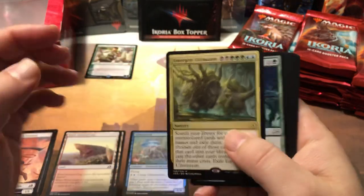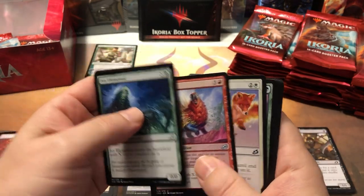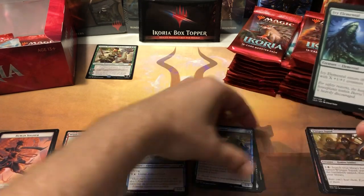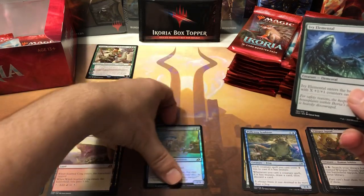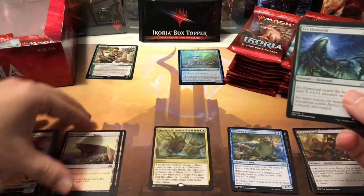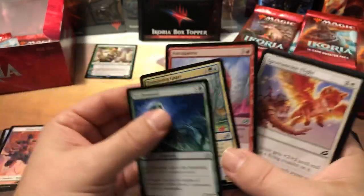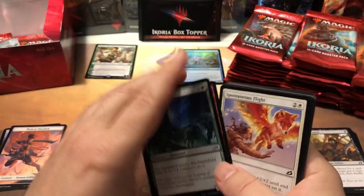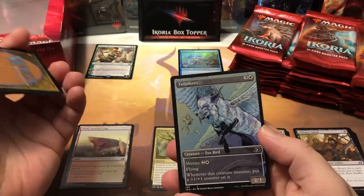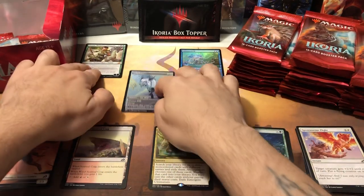These cards look so faded, it looks like someone left them out in the sun. That's a rare — then we got Ivy Elemental, Trumpeting Gnarr, and Portly Parrot for the uncommons. Wait, I messed up my piles — that was a foil, that's why I put it where the rare is supposed to be. Okay, I think I'm back on track. Trumpeting Gnarr is really fun for mutate, just popping out little 3/3 beasties, and Portly Parrot's pretty fun — built-in ping but you can ping as many times as it's been mutated.